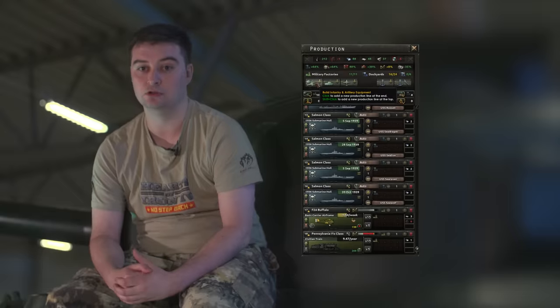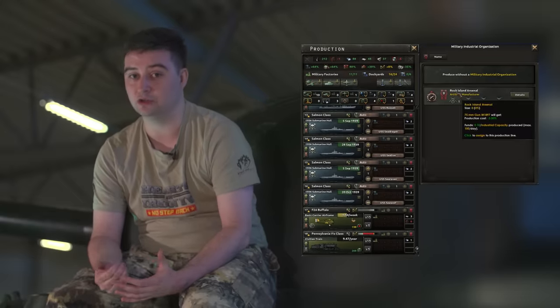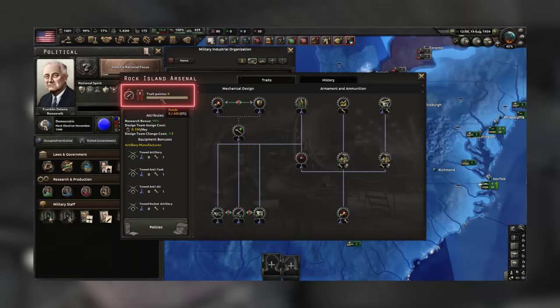In addition to providing research bonuses and stat bonuses to equipment, you can also attach an MIO to a production line. This provides production bonuses, such as increased production speed or reducing the penalty for lacking resources. Leveling your MIO is easy — every time you use it, you'll gain something called funds. Once you gain a certain number of funds for an MIO, you level up. Once you level up, you can spend that on a new trait. Traits could be anything from stat improvements to production improvements, or even possibly making the research bonus better.